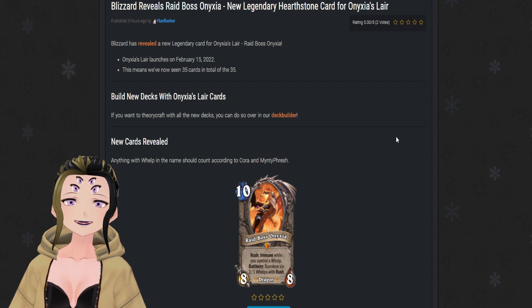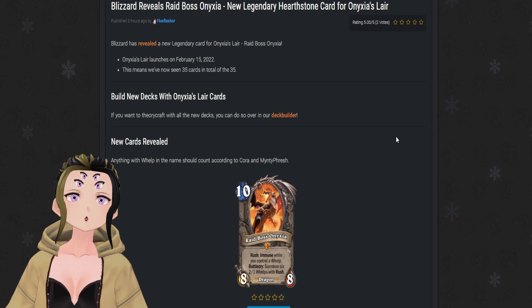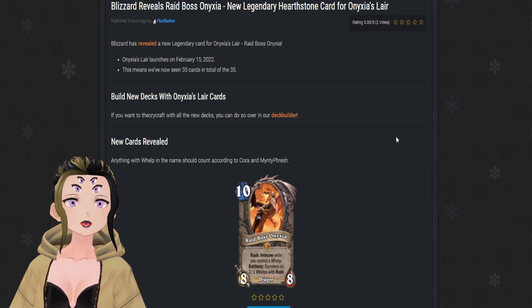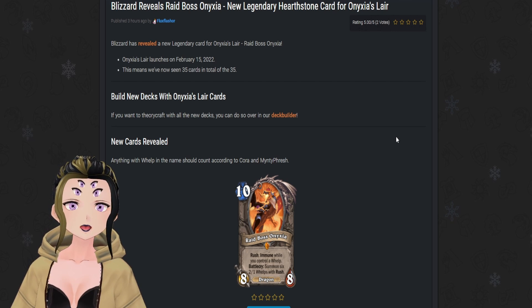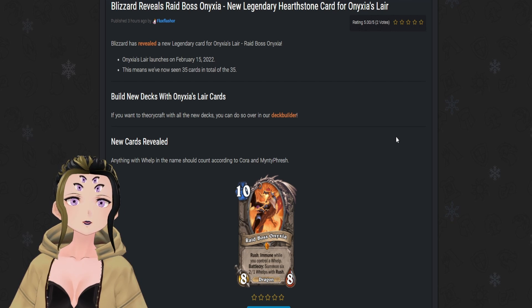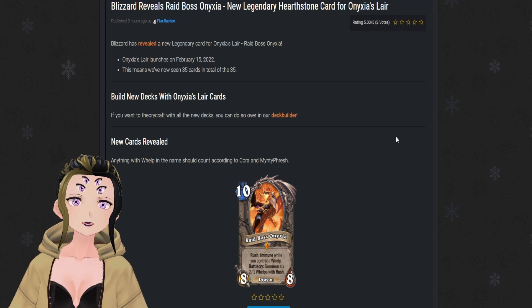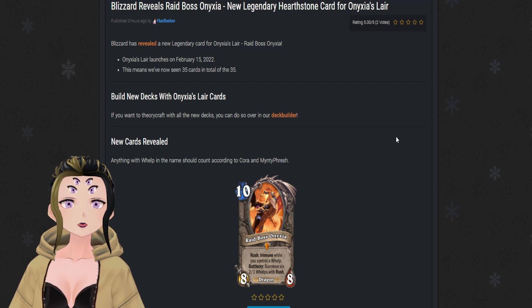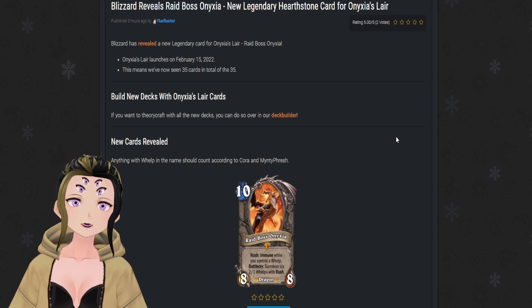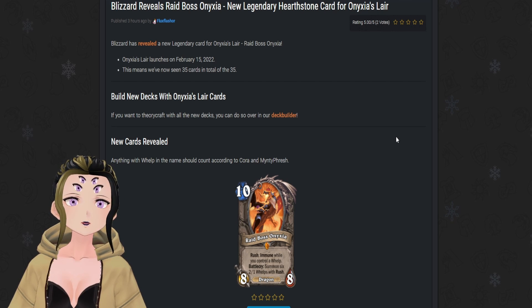Now that we've seen all the cards in this set, let me know below which cards you want to build a deck around most. There are definitely a few I want to try first, such as Curse of Agony, Smokescreen, Onyxia, and the mage legendary — I've tried to make a Vander mage deck work in the past and this is a perfect card for that. Until next time, if you enjoyed the video please leave a like and subscribe — see you next time, bye!